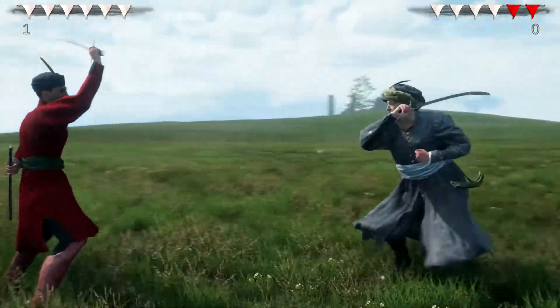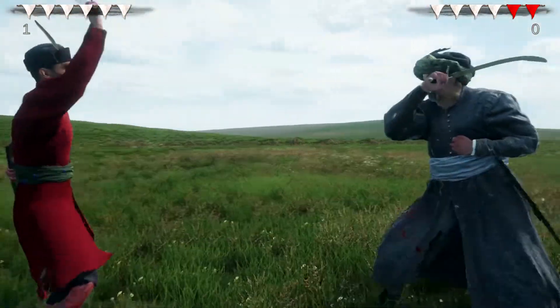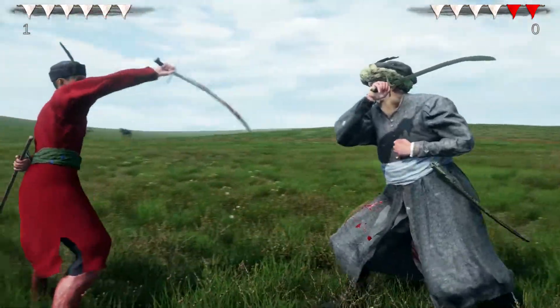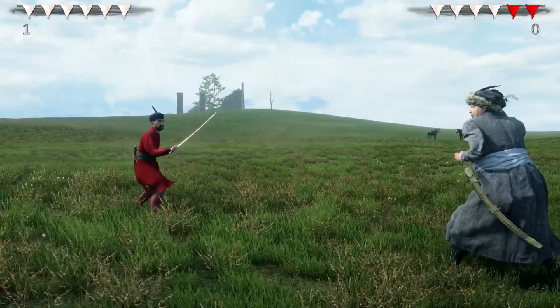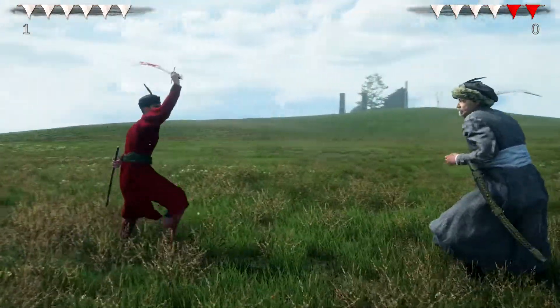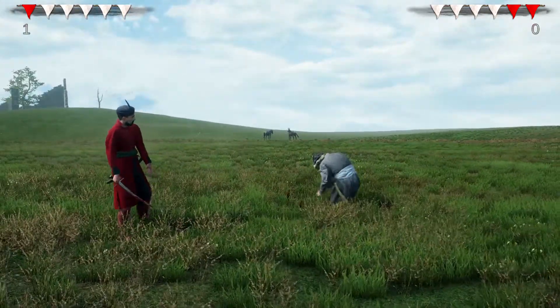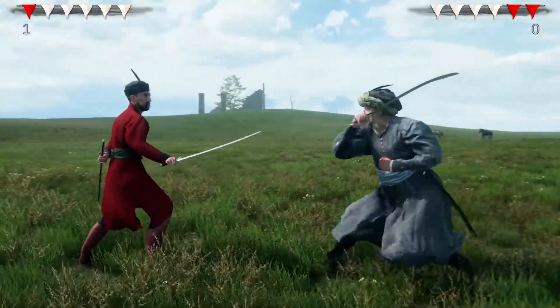Let me explain some basics of the game. You move around with WASD, and your attack buttons are J, H, T, and Z. And to switch your stance — because there are several stances, several positions — you hold down the space bar.